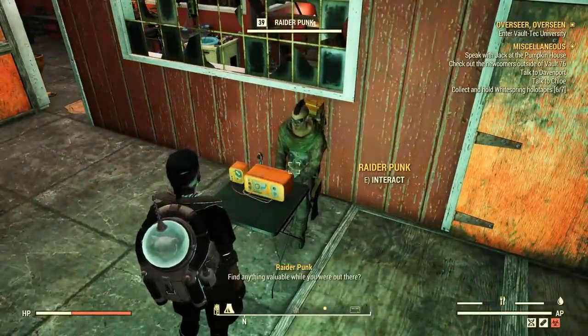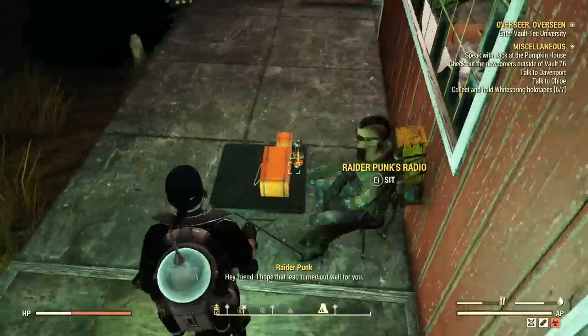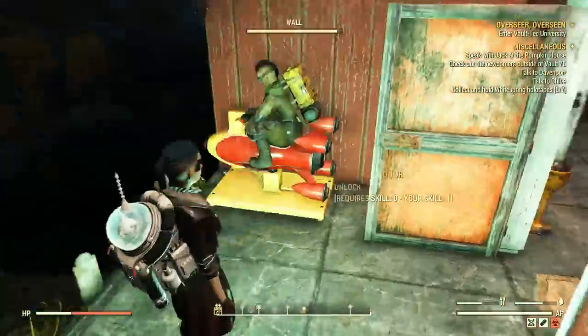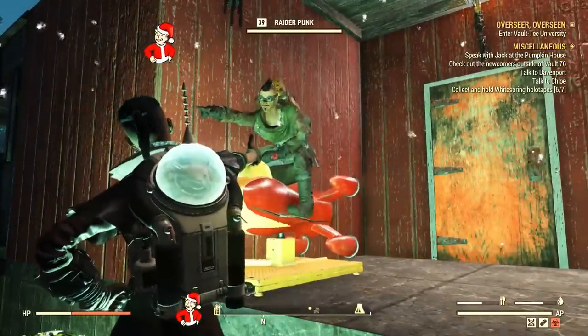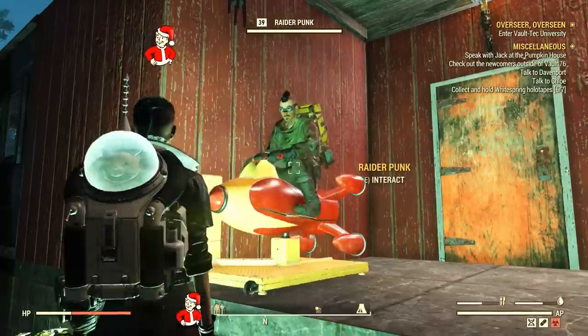It may be too early to talk about companion behaviors, but while the Forager is usually sitting on my chairs or sofas, the Punk loves to ride my little spaceship toy, and that's really awesome. I don't think it's a coincidence. Have you guys seen anything like this in terms of companion behavior?